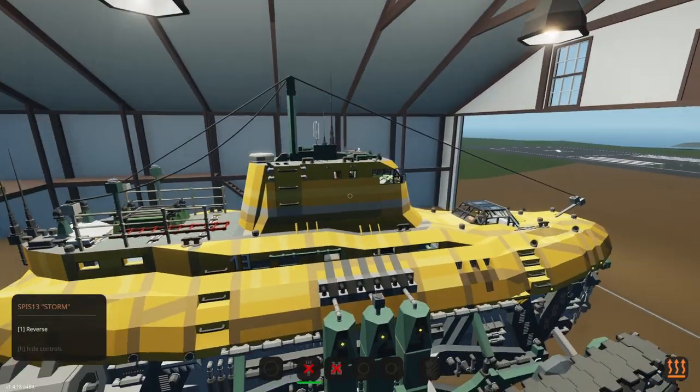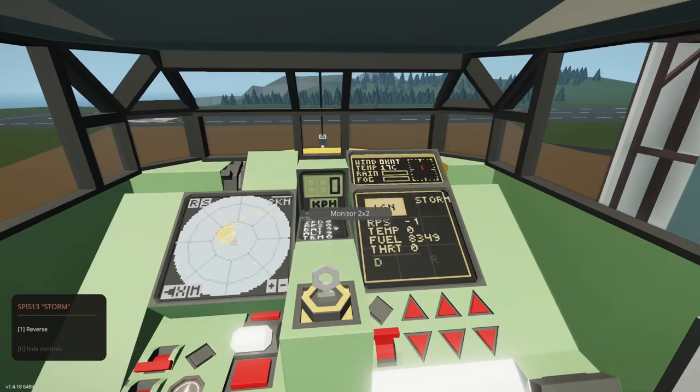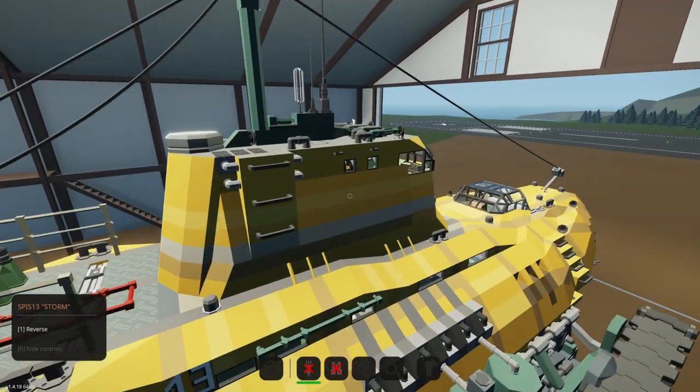Do we have to do anything else? Can I just press W? Oh, the parking brake's on, of course. Can we just drive forward now? So it turns out that you have to actually press the ignition button on the monitor. There we go, now the engine is on.